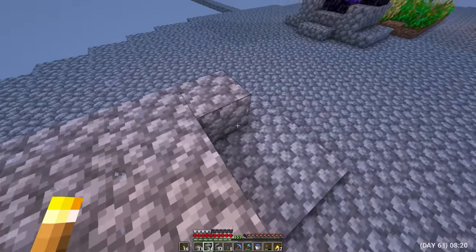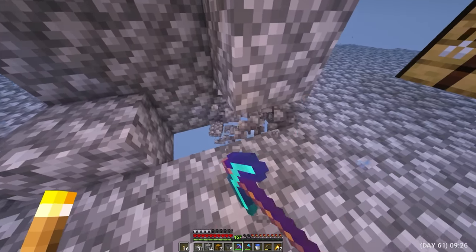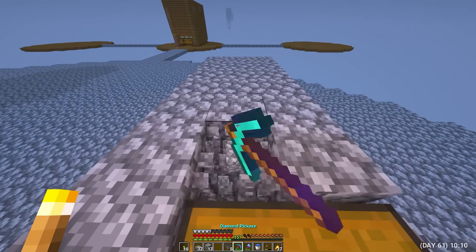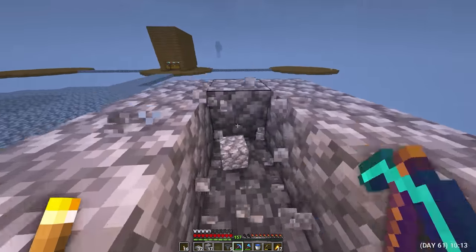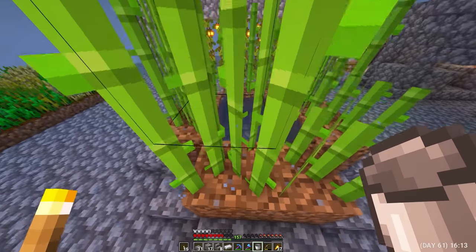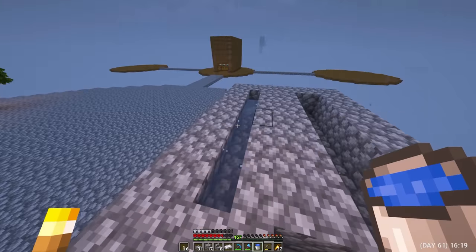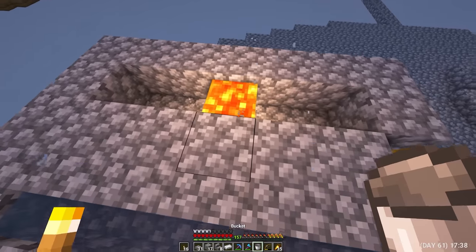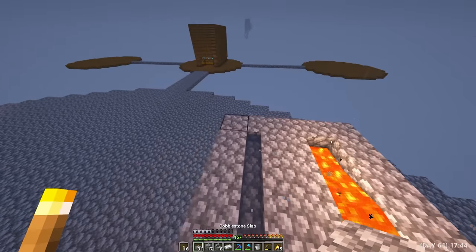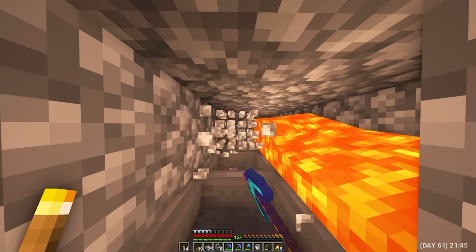Day 61. Every day I have more and more buildings, and there is no longer enough cobblestone. And at this point, I thought about rebuilding the cobblestone generator and improving it. I already have a diamond pickaxe for Efficiency and can afford to mine more cobblestone. He put funnels, steps, and cobblestones on the funnels. I started pouring water into the steps — just insanely convenient, because the lava will not come into contact with water and will not flood it. Spilled a source of lava — with just one bucket of lava, I got five appearances of cobblestone at the same time. I made a roof from semi-blocks and stood on a test cobblestone mining.